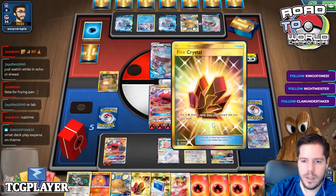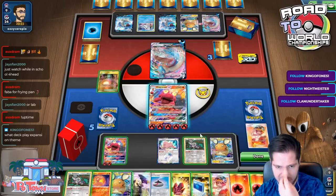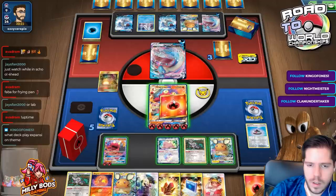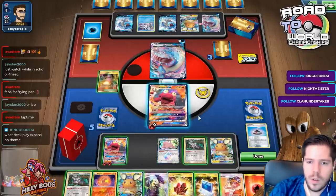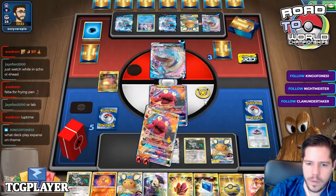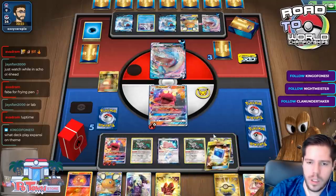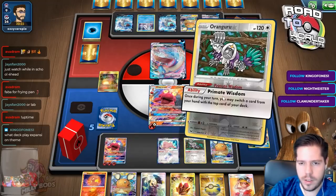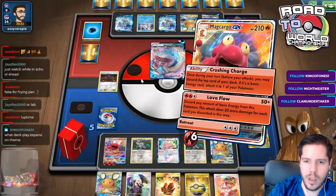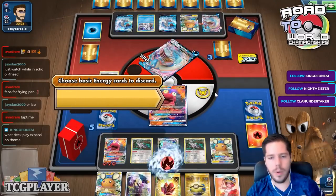I need six energy to KO. There's the other Welder - nice. I'll use the ability to get an extra card basically. I just need double Custom Catcher next turn. I do this and this and this, and I don't care about the tools anymore. I believe I did the math right, trusting my brain. And there's the KO! Lapras VMAX goes down.